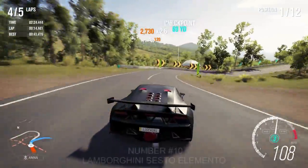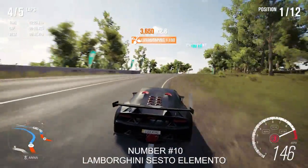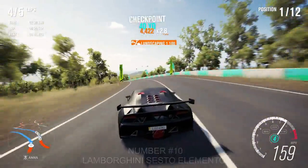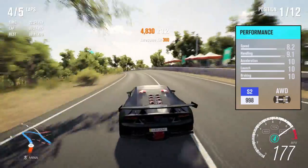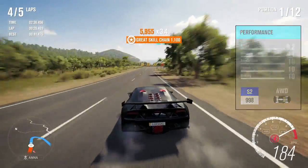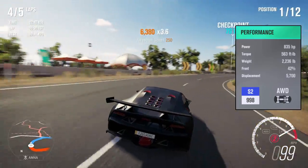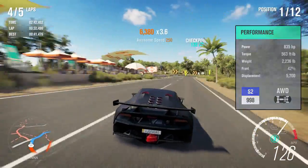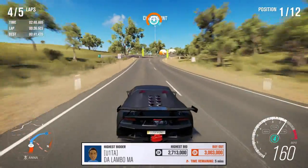Number 10: Lamborghini Sesto Elemento. Tuned more for handling over speed, this car is perfect for any tight or small tracks. If you're one of the lucky ones who won this when it was live on Forzathon, then you're saving yourself a lot of money. If you're having to buy it from the auction house, expect to pay a few million credits for it, although it's definitely worth it. The Elemento is a great car.